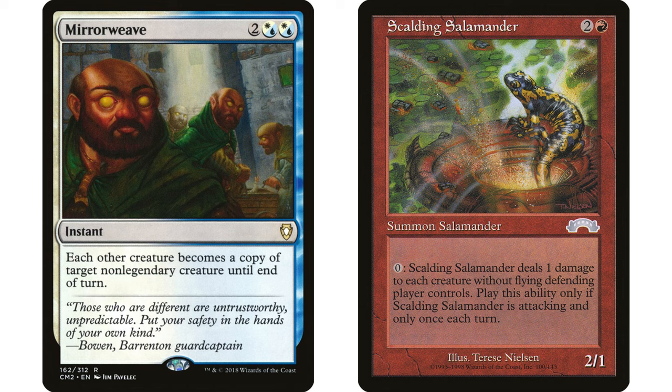The other combo is with Scalding Salamander — two and a red, 2/1 Salamander. When Scalding Salamander attacks, you may have it deal one damage to each creature without flying the defending player controls. The best play here is to change everyone's creatures into Scalding Salamanders with Mirror Weave. Every creature in play is now a 2/1, yours included. Then you attack each opponent with your Scalding Salamanders, which wipes out all their creatures since they'll each take one damage.